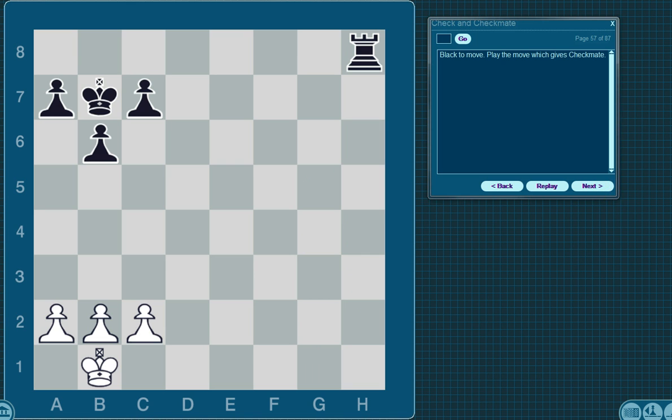Black to move. Play the move which gives checkmate. The king has two squares that it can move to, but if you can put the king in check, it can't move to either of those squares because it will be captured on the next move. And this is rook down to h1. This is a very common checkmate — chess players will castle but won't leave an opening for the king to escape. You'll see many games won by putting a rook at the very bottom or very top of the board and blocking in the king that has been castled.